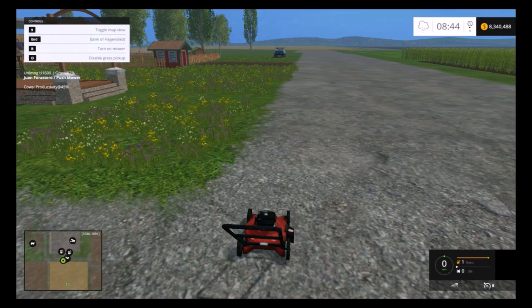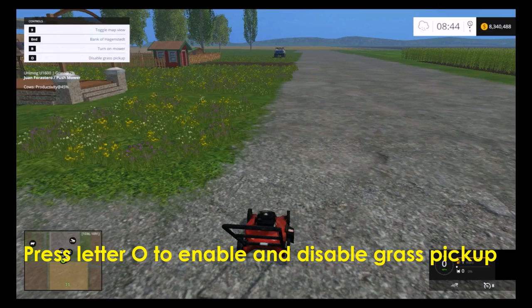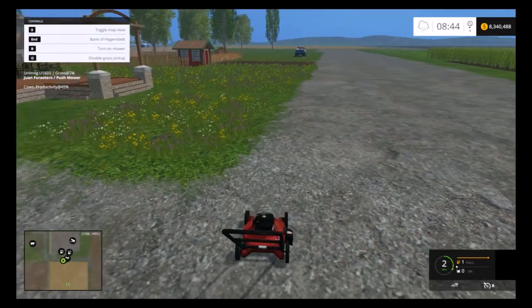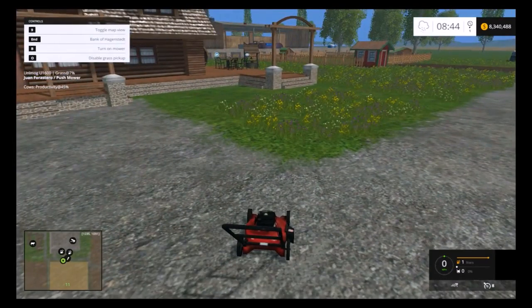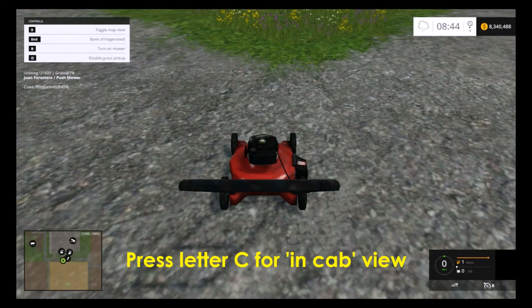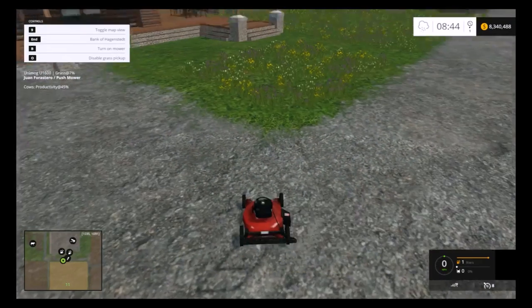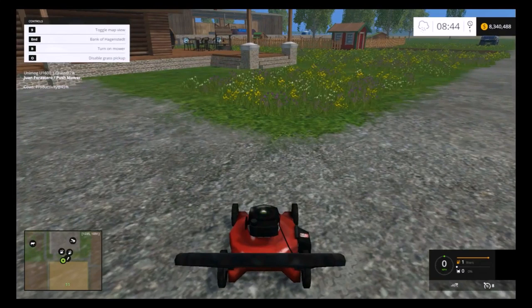Another thing I want to talk about before we start running it is the O button, which is a grass pickup. If we press that, we will enable or disable grass pickup and we will show what that actually does. The C button, which would normally be 'in cab', just gets you a little bit closer to the mower. But I did like that view so we will stay in cab on this.